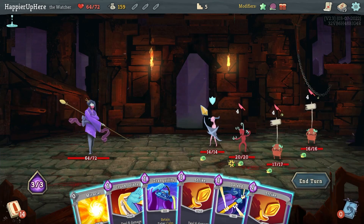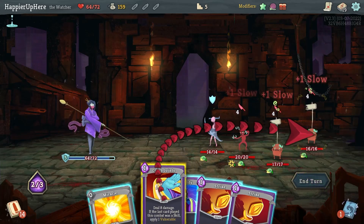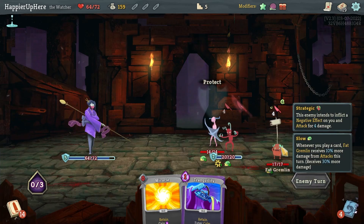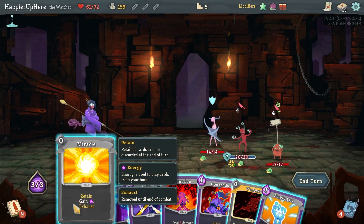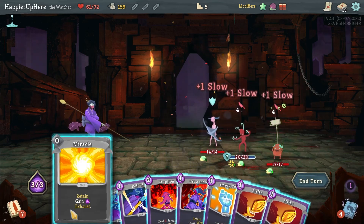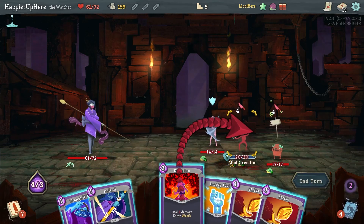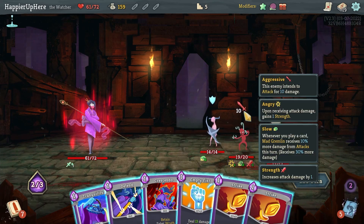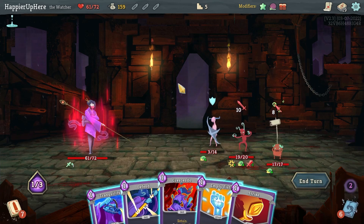I don't have any good AOE card so this might be annoying. Let's do Defend, Crush Joints, then Strike — that's enough to kill. Unfortunately this guy makes me Weakened, which is annoying. Eruption, Violence... I could do Eruption and Empty Fist — Miracle, Eruption, Empty Fist is 17. I'll risk it by striking and then Empty Fist. 18 — that's not enough.